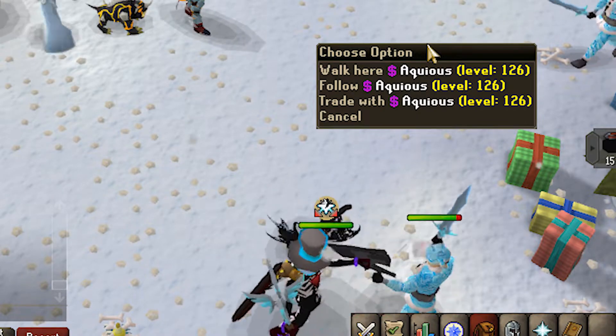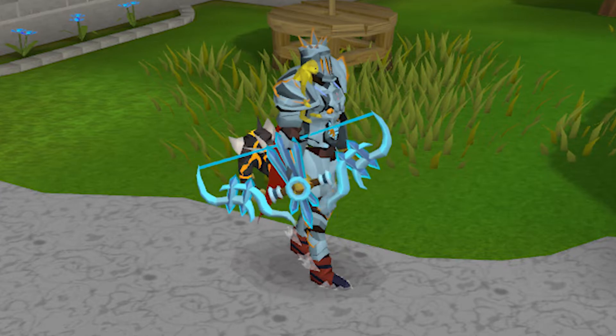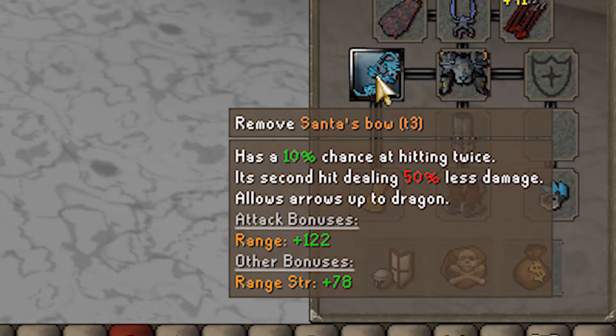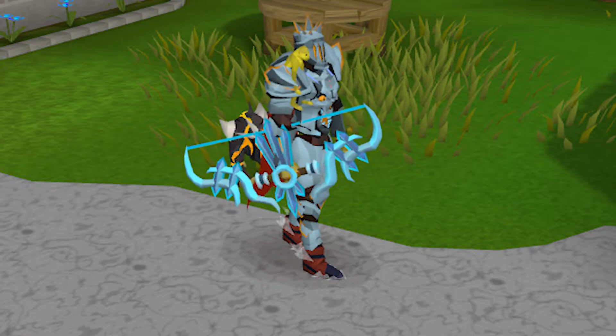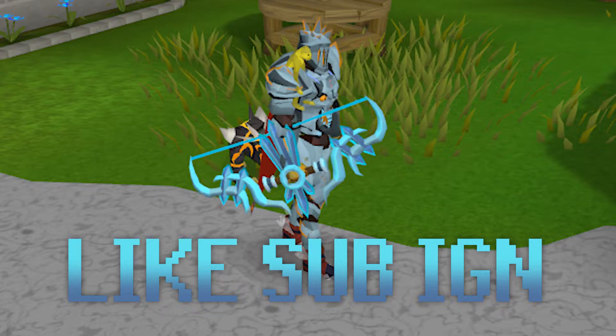Big thanks to Aqueous - not only does this weapon look sick but it is extremely strong and expensive, and it even has a double hitting mechanic. One lucky random commenter is going to win this for themselves. To enter, like the video, subscribe to my channel, and put your Exora in-game name down below.